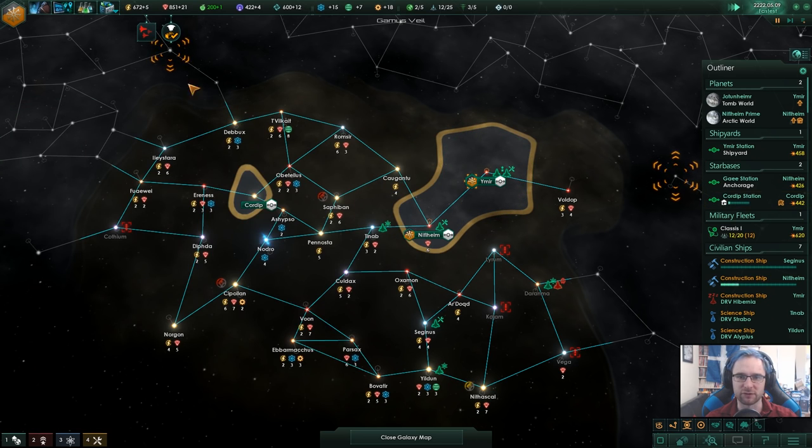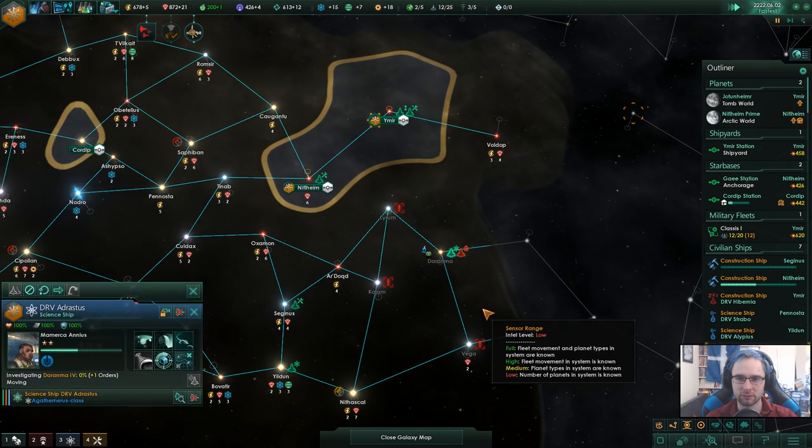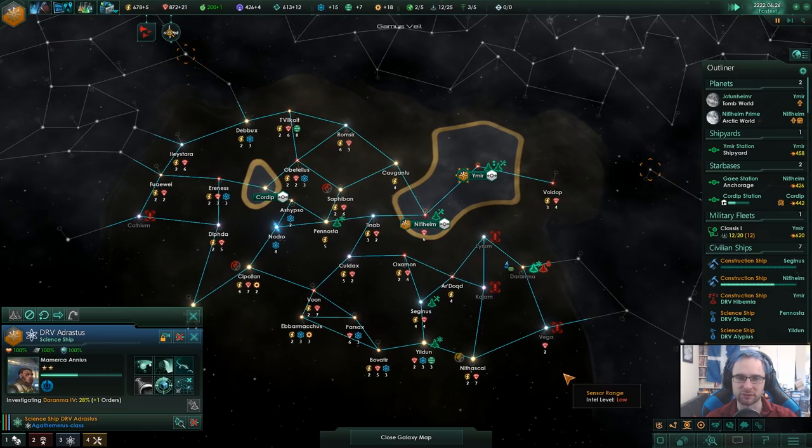We'll go hydroponics bay — I do need extra food. We've got a lot of mining drones in the way; it's kind of blocking our route this way.